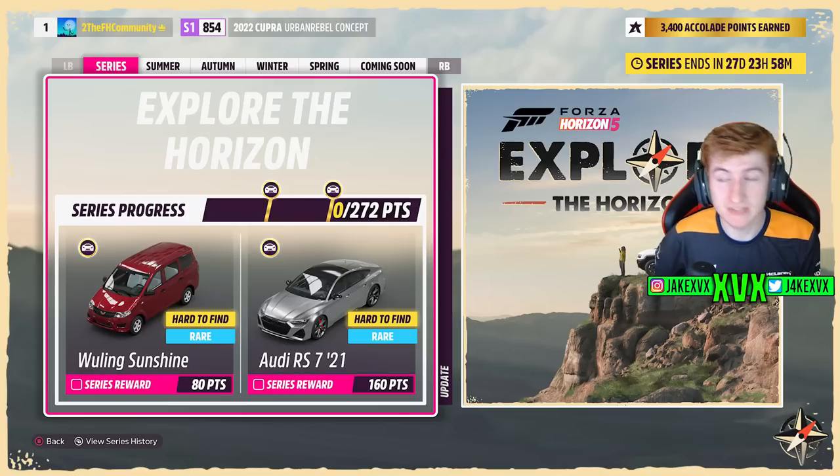We'll start off with the Festival Playlist, as that has some of the new cars. For the full series, at 80 points you can get the Wooling Sunshine, and at 160 points the Audi RS7 from 2021.